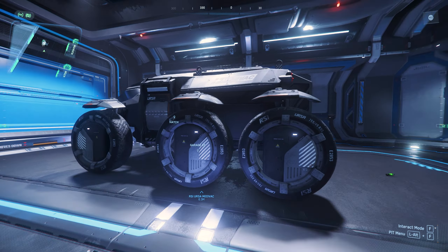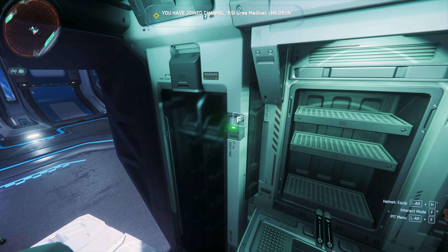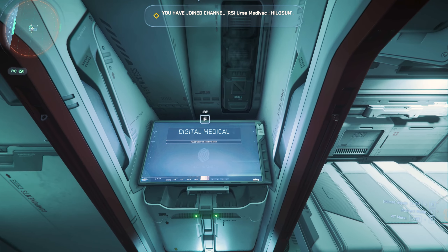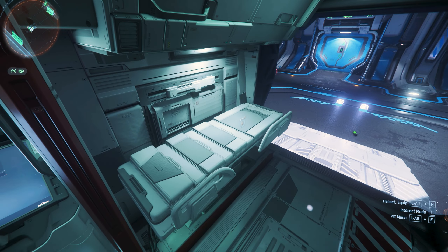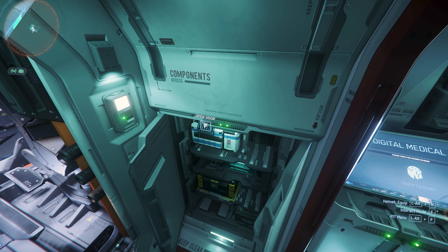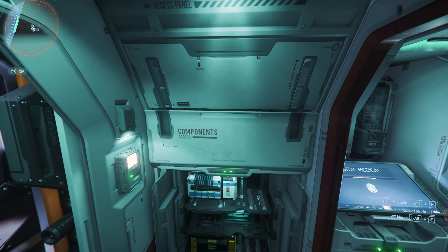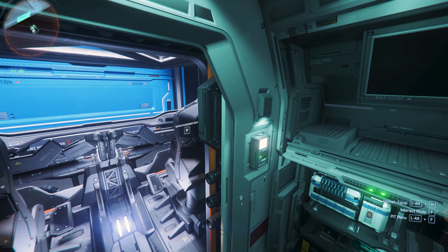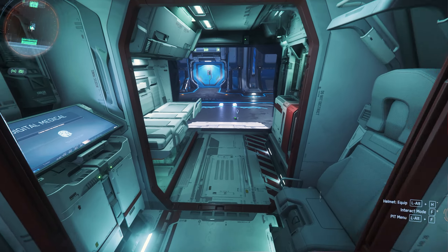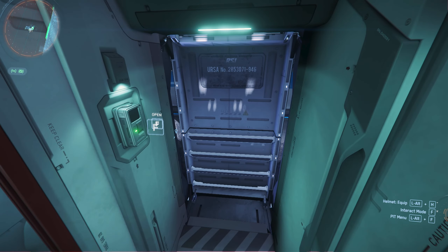Let's get into the Ursa, open up the back door. Look at that — you've got your medical bed, a little itty-bitty compartment, touchscreens and everything. Your digital touchscreen to treat your patients, to make sure they stay alive and they don't die. You also have your components. So many sound effects happening at once. It is so cool to have an ambulance in the game, and I love it for my medical career in Star Citizen.